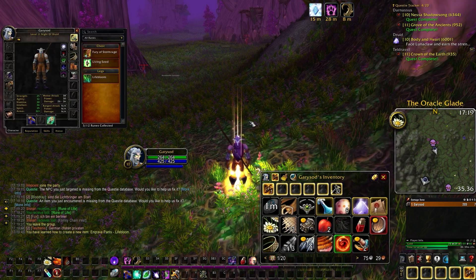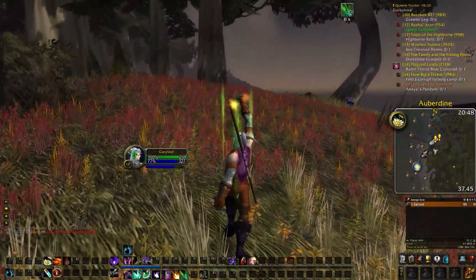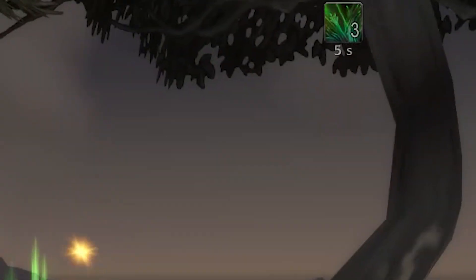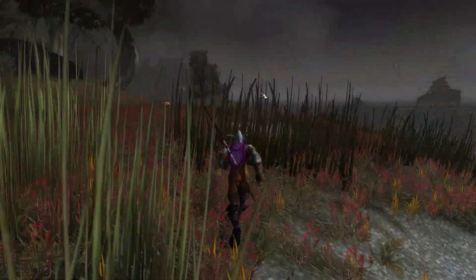This will teach you the Lifebloom Rune Enchantment. It works the same way as it does in later versions of the game, namely a heal over time that stacks up to three times and restores instant hit points and half of its mana cost when it expires or gets dispelled.